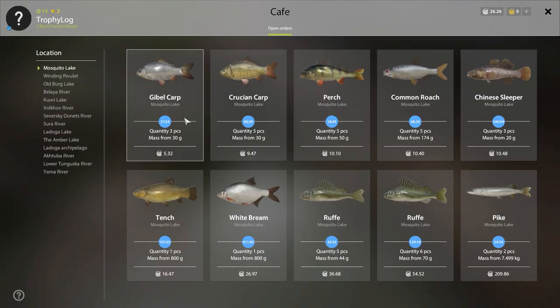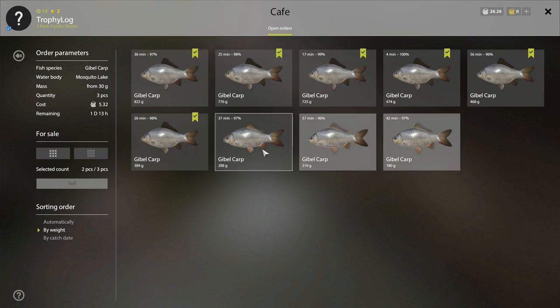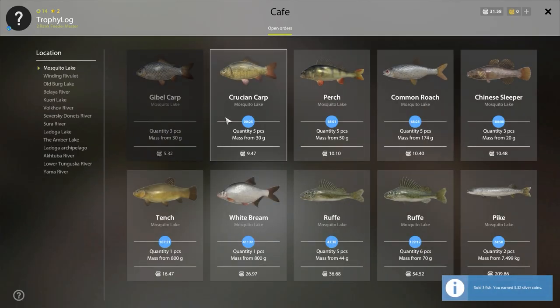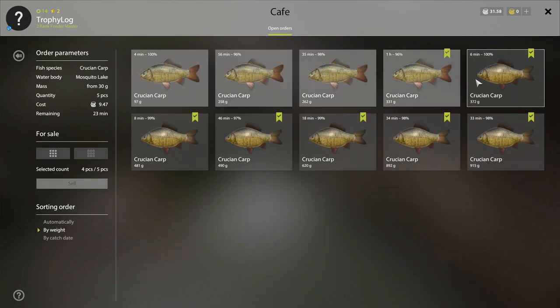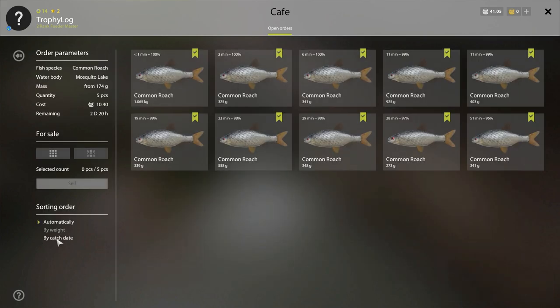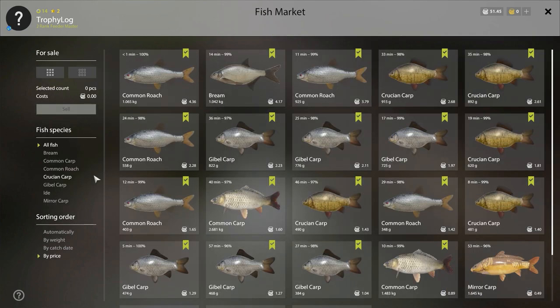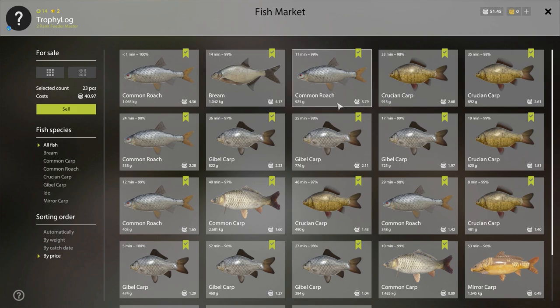Let's see how much silver we made from one night. From the gible order we get 5 silver — pretty bad order, but 5 is better than nothing. From here we get 9 silver, and for the roach order we get 10 silver. The rest of the keep net is worth 40 silver. In total we made 64 silver in one night.